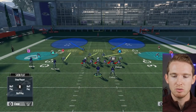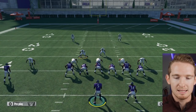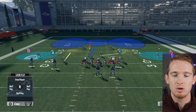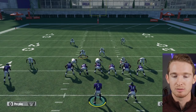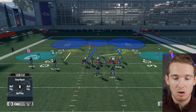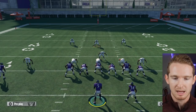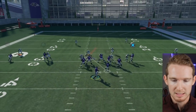You guys know what cover 2 is - there's just 2 high safeties, your corners on the outside playing in flats, and 3 hook zones in the middle. Before you make any adjustments, what you should do every single time is adjust your middle linebacker to play in a deep third right down the middle. If you're just running a regular cover 2, there are really big holes in the middle of the field and it's going to allow your opponent to beat you deep for one-play touchdowns. I'm going to call 4 verticals and show you how it plays out if there's no deep zone in the middle.